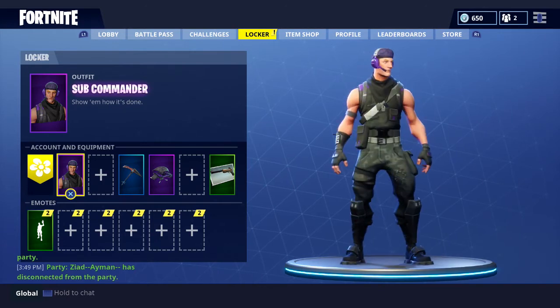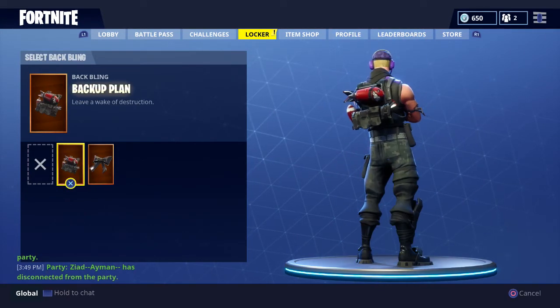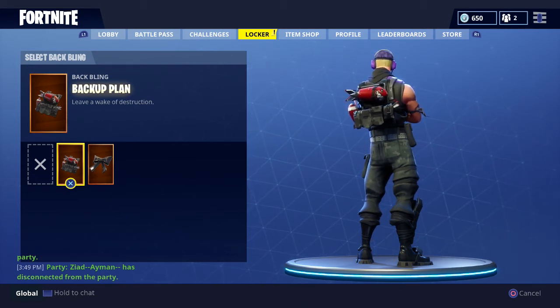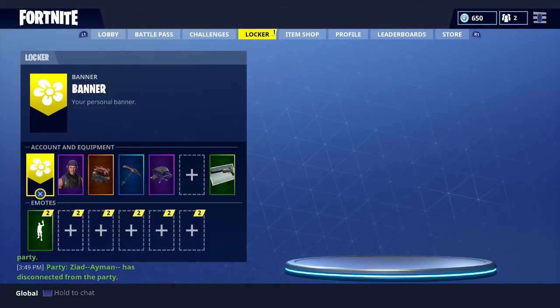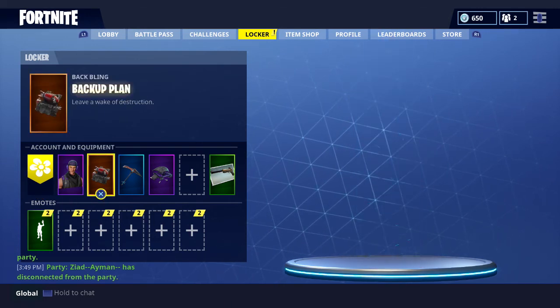Right after you get your skins and there you go — you got your two new skins, your new glider, and also one of the new back bling pieces. Yeah guys, that's it — you got two new skins for free and they're pretty dope too.